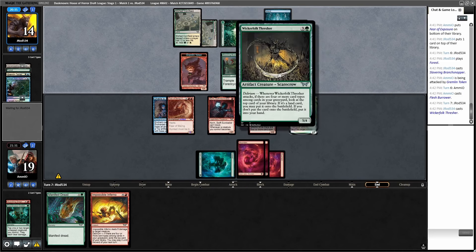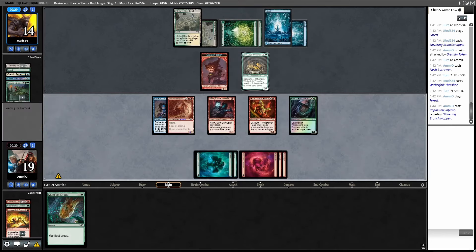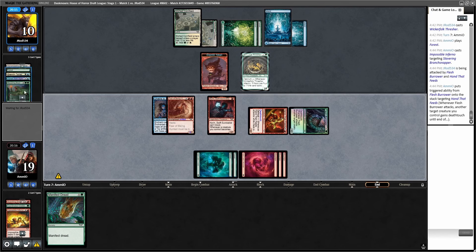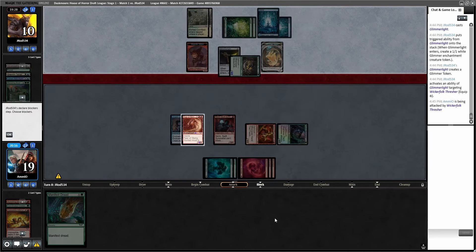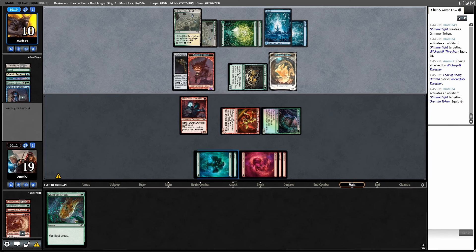Wicker Folk Thresher — they got three cards. We finally hit another card. I can attack into them with Death Touch, but I'm probably better off just holding up Inferno and killing one of these. Or I can kill one now and attack with Flesh Burrower plus another creature. If I kill Slavering Branch Snapper and go Swing, Swing, they are not going to block. They're at less life than I am. Inferno the Branch Snapper — it dies. Swing with the twos. Death Touch here. If they attack and I block, they hit Delirium. Glimmerlight equip, swing. Block here — we each get Delirium. I want to get Hand that Feeds up as well. Moves Glimmerlight to the Gremlin token.